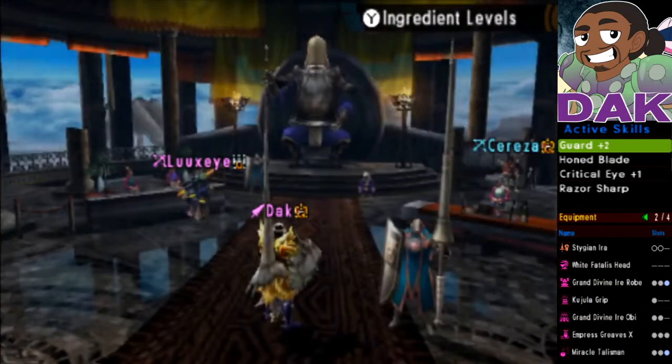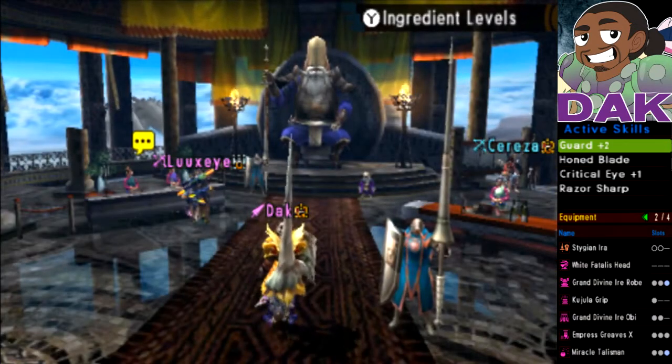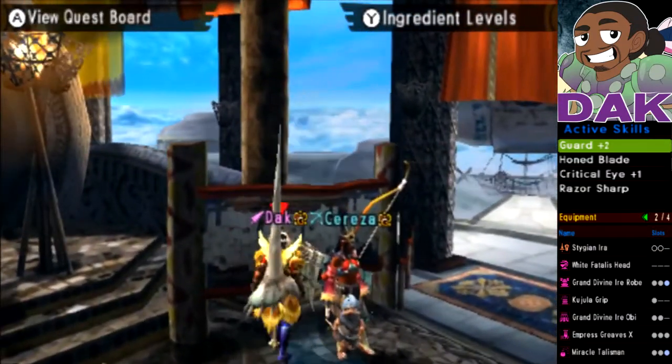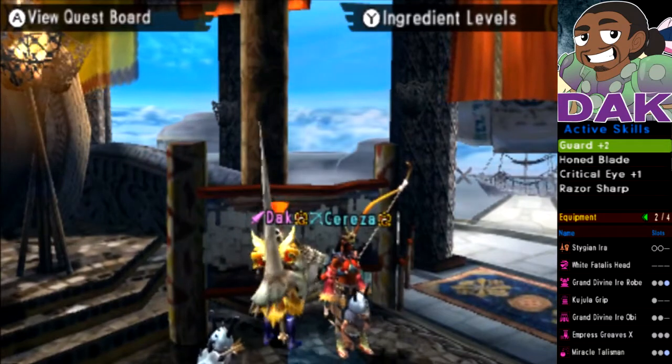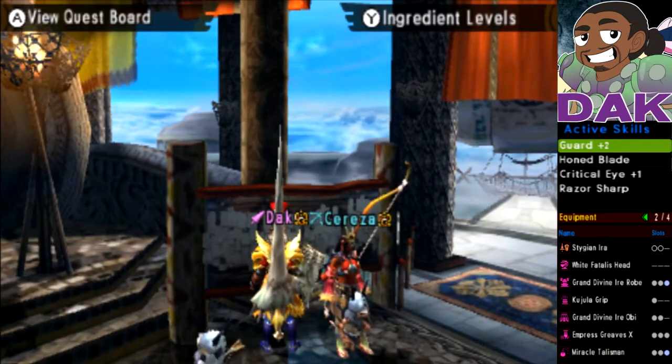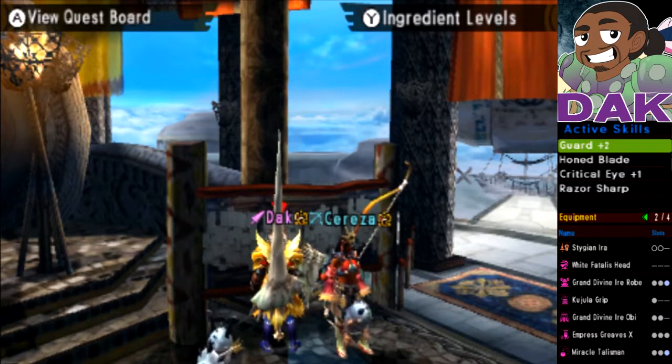So let's go fight something that can get clapped by water. I mean, fingers crossed we'll probably switch weapons depending on what my teammate picks, but it's all in the air. They're using bows so they can adapt on the fly — me, I'm a blade master; when I pick a weapon, that's all I got.